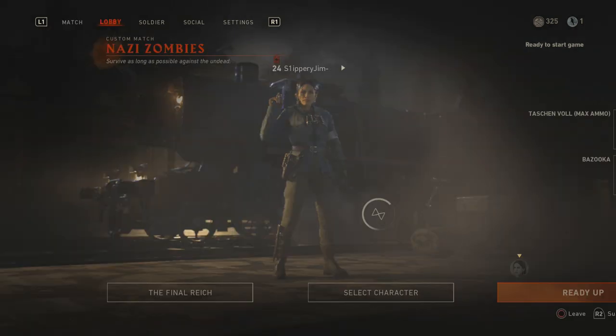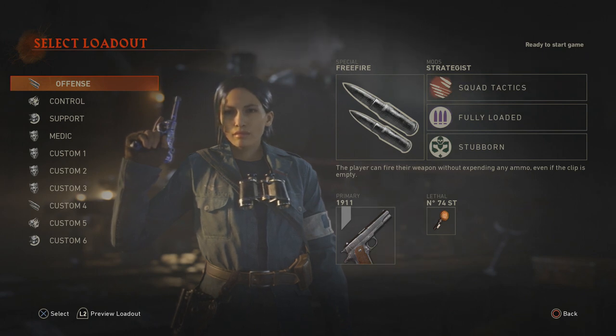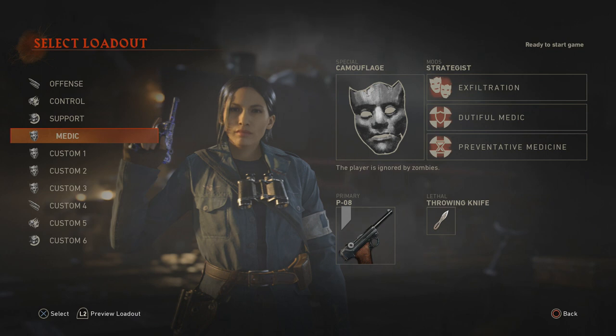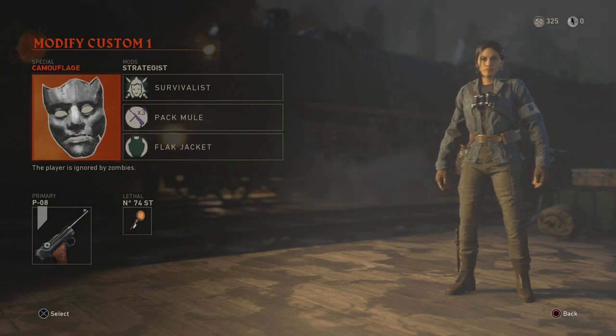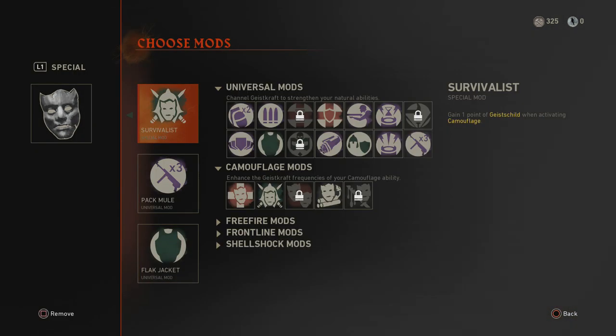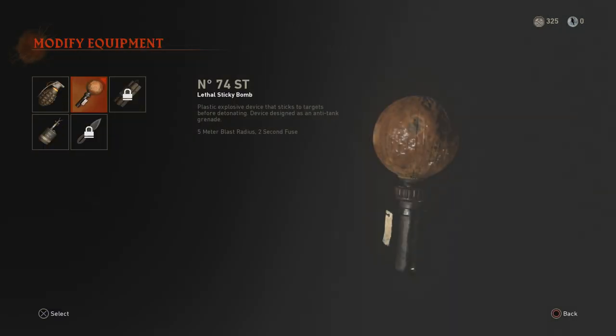We have an RPG-type character setup. For solo play I'm choosing the Camouflage Special so we can do stuff without getting hassled by zombies — especially useful if you're going to do the Easter Egg. For mods, I'm going with Survivalist, which gives one point of Geist's Child armor when activating Camouflage — that's like the Jug-type effect. The second mod is Pack Mule for an extra primary weapon, and third is Flak Jacket so we take no damage from our own explosives.